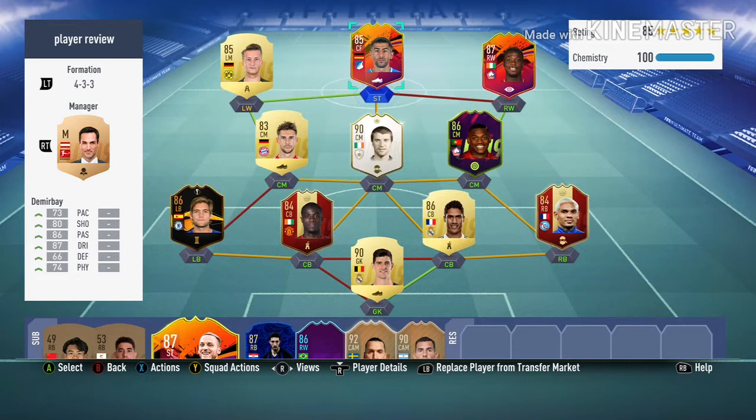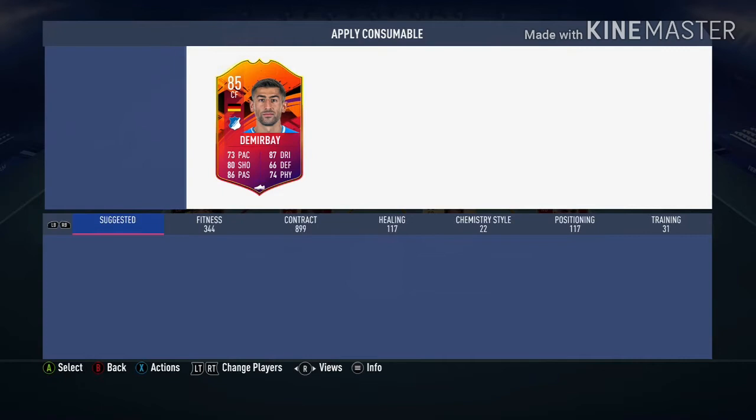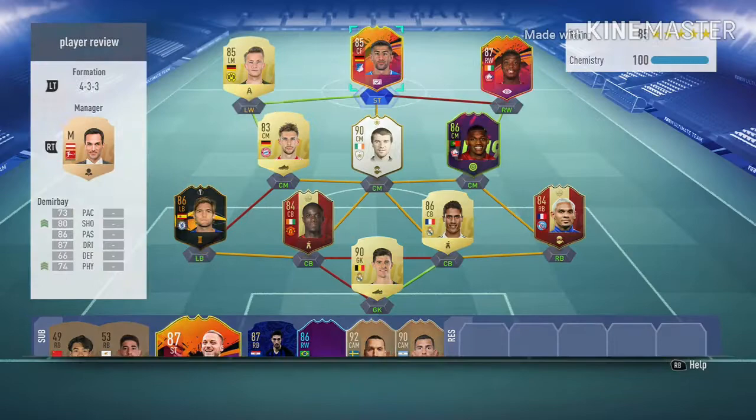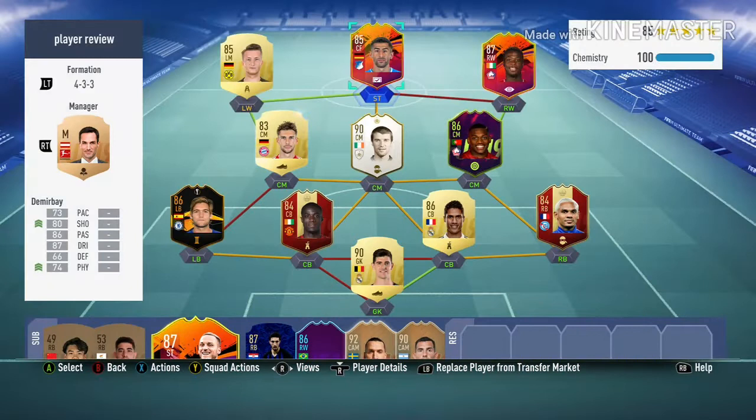He'll be playing nice balls out to the wingers and getting it back into the box. I'm going to put a chemistry style on him — a Finisher — to boost his shooting and physical. With a Finisher, he now goes to 97 shot power, 97 long shots, 81 jumping, 76 strength, 84 aggression, 90 attack positioning, and 83 finishing, which is much better for a CAM.